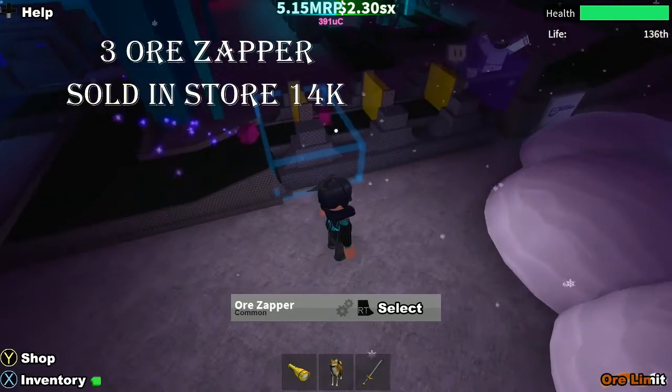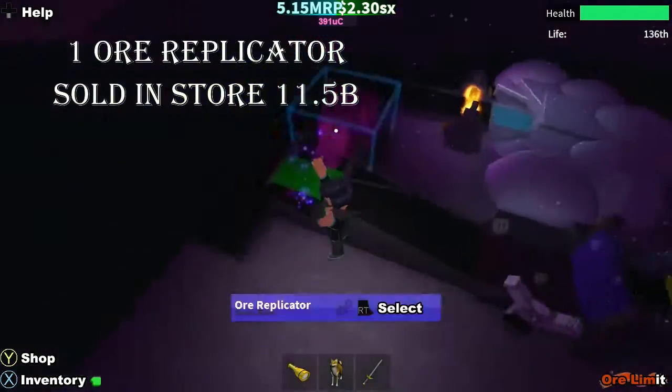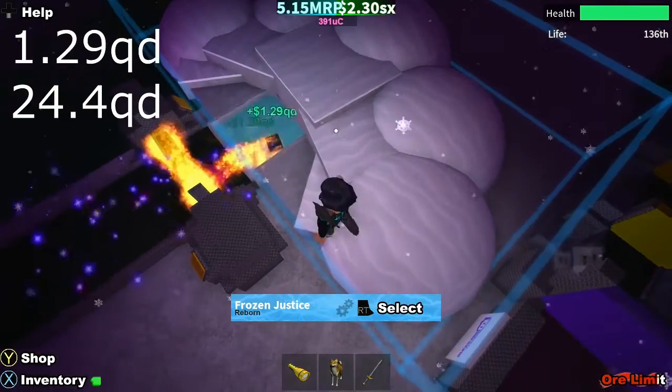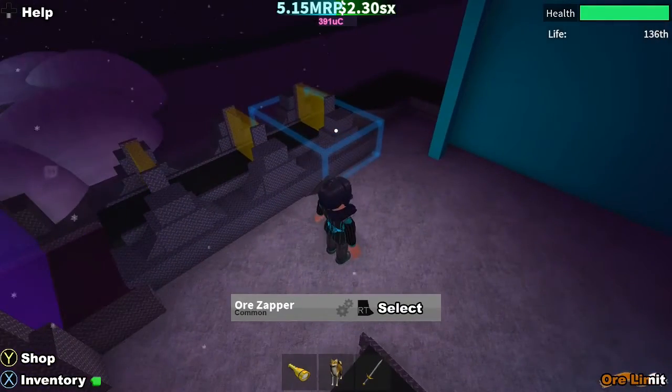Then you're working with three Ore Zappers — use a little ramp to send the ore up through them. You can only use three. If you were lucky enough to get a code item or spun it, you'll have a Twitch Powered Upgrader. Then you want one Ore Replicator to replicate your ore, and as you can see we're already making a decent amount of money.